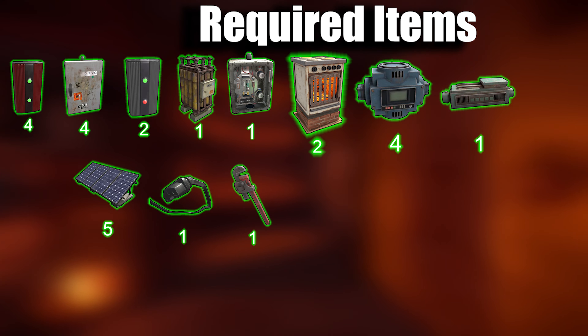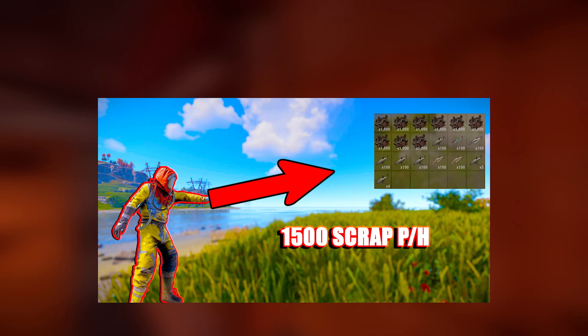If you're worried about farming all of these items, fear not — you can obtain most of them from the outpost using scrap, and I've already got you covered with a dedicated video on the best scrap farming method in Rust. You'll find the link in the top right corner of your screen, or simply visit my channel. Now that you know what you need and where to get it, it's time to delve into the base build itself. Remember, the size of the base is flexible — just keep in mind that larger bases may require more resources and upkeep. Let's jump into the exciting base build.